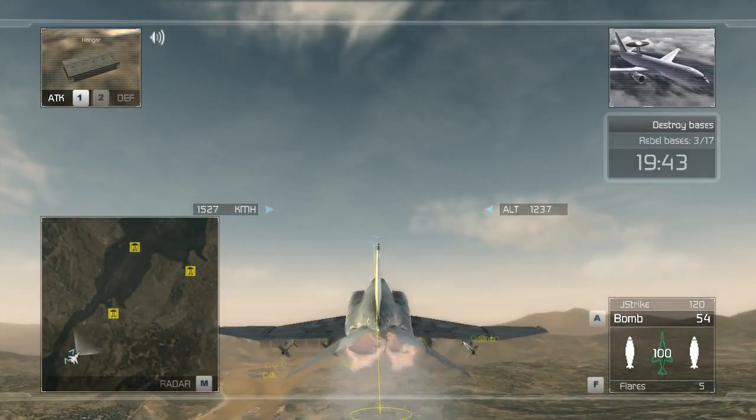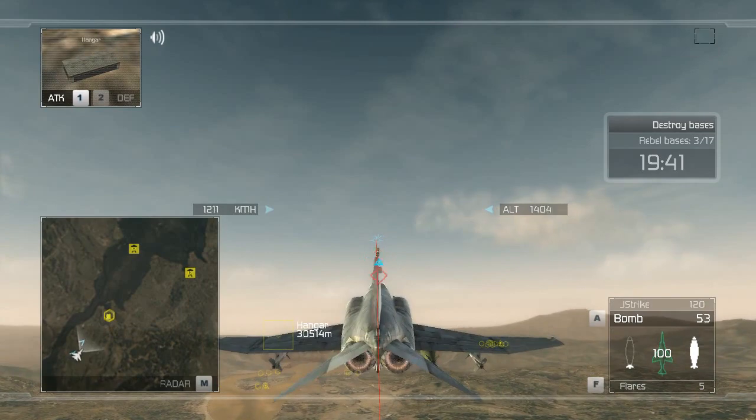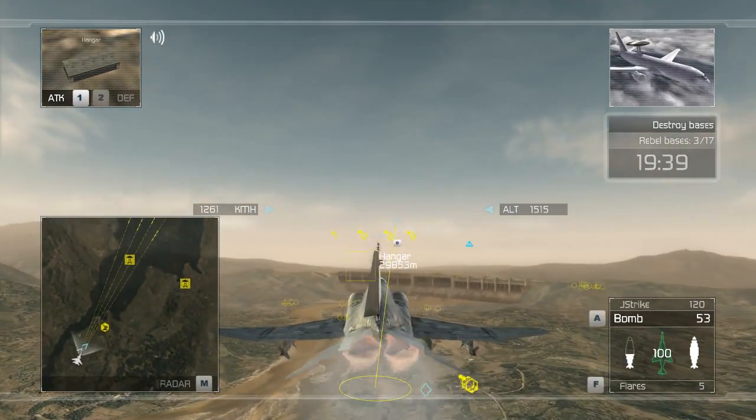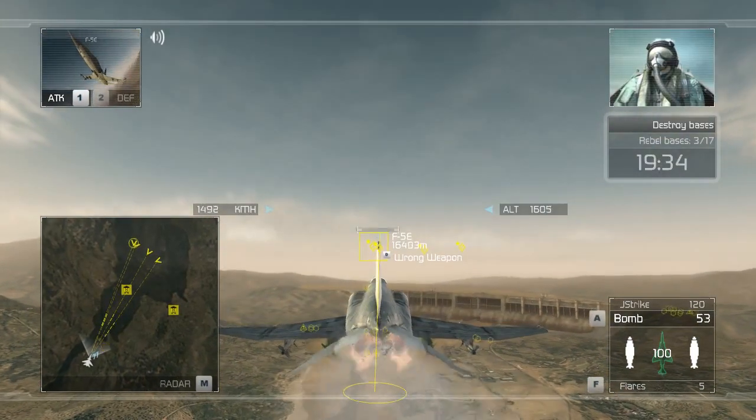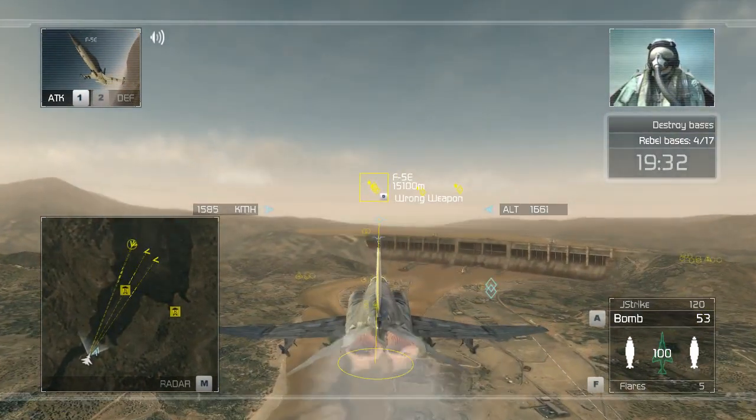On target — rebel training camp destroyed. Heads up, Reaper Flight. I've got a flight of enemy interceptors bearing down on you at high speed. These guys don't look like amateurs, so watch out. Copy that, control. We'll keep our eyes out for the bandits and go after the ground targets.